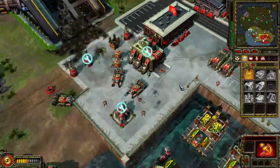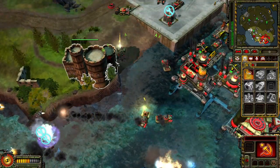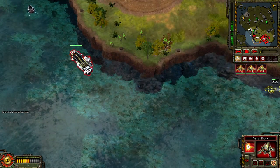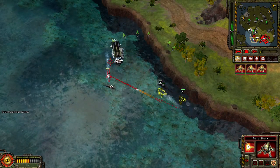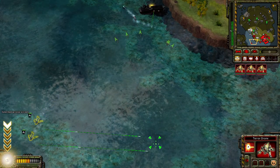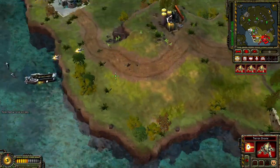On hold. Enemy engineer detected. A unit is under attack. Our base is under attack. Insufficient funds. On hold. Insufficient funds. Unit lost.